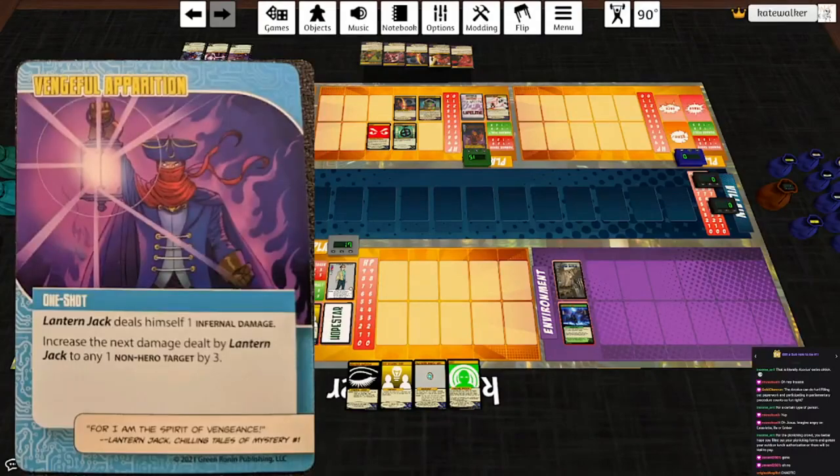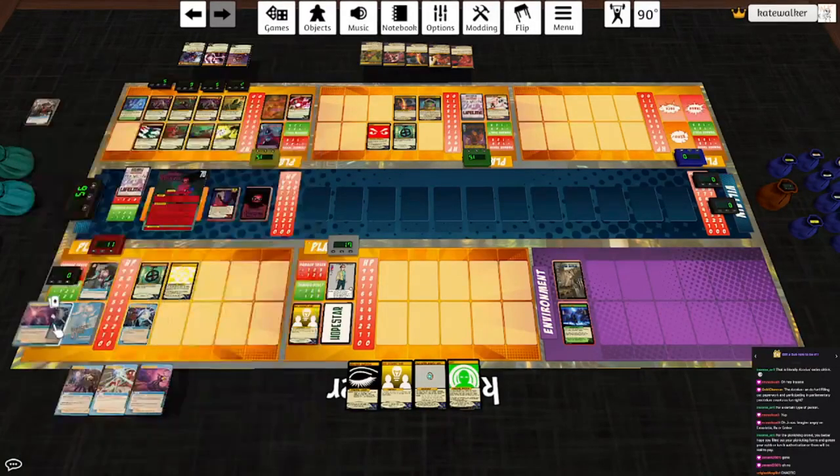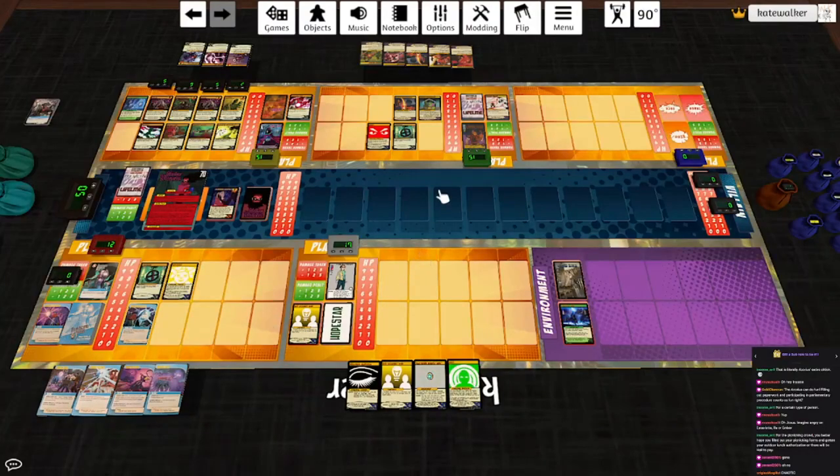Let's go ahead and do Vengeful Apparition. Lantern Jack will hit himself for one, increase his next damage by three. Power: he deals a target six radiant damage, which means he heals one. Then he hits himself for one, and heals one. Draw a card. Start of turn — Hopestar is going to dish out some damage.